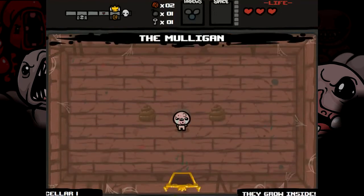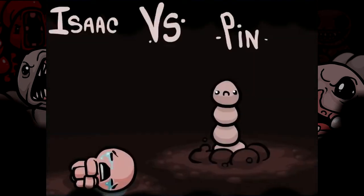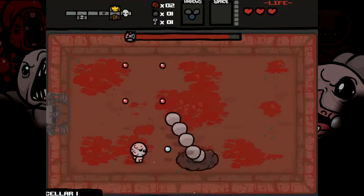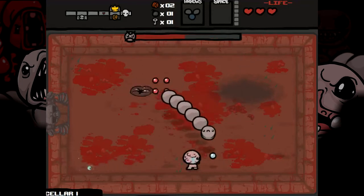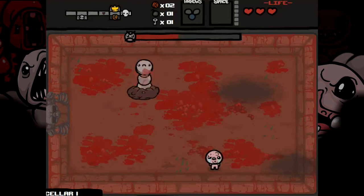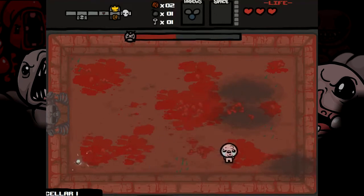Let's see — the Mulligan. It's an attack fly: every time I get hit I create an attack fly that will attack my enemies. At least, that's what I think — I have not played this game in a while. So this is the boss room, let's go fight the boss. This is not that difficult of a boss, it's no Widow, so I can't really complain. Every time you take an item, it changes your physical appearance — you can see my character model changed a bit. That's really nice about this game.